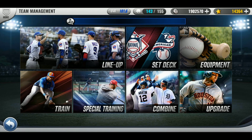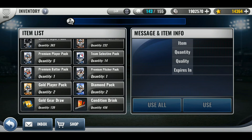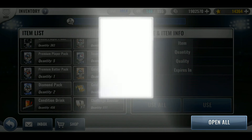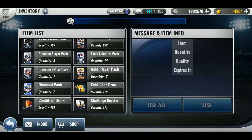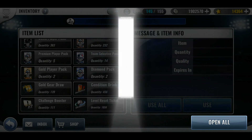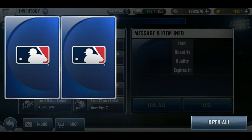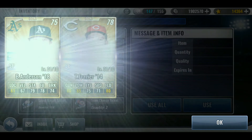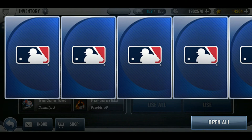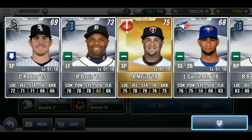Let me click out of there and go back to the packs. That Altuve is really good but needs a better great increase. Let's do premium pitcher. My pack luck hasn't been really good with the league right now. I did get one skill change today — those things are rare. Team selects, I'm still trying to save. So just one gold. Now to the diamond packs.